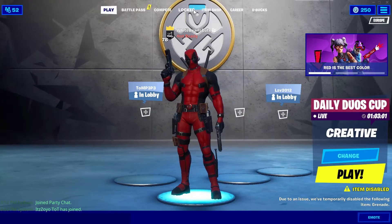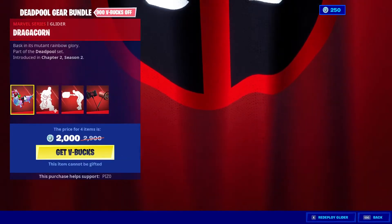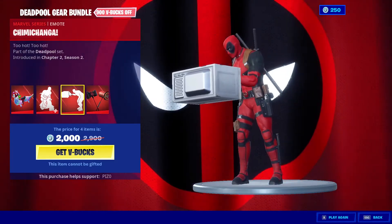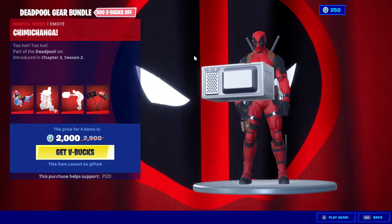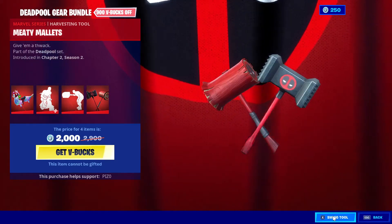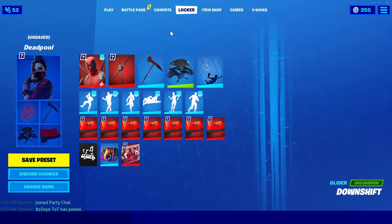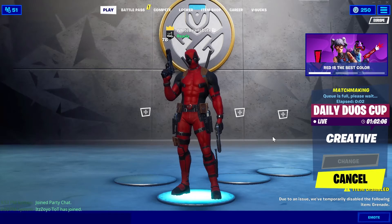Before you grind or before you buy the battle pass for the Deadpool skin, I've got the full Deadpool combo. He has stuff in the shop today — the dragon corn glider, which is super sick, the scooting emote which is awesome, a chimichanga emote that's pretty cool, the meaty mallet pickaxes which sound pretty good, the merc wrap, and the cuddle coop loading screen. Let me know down below if you guys like these types of skin review videos.